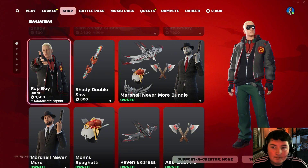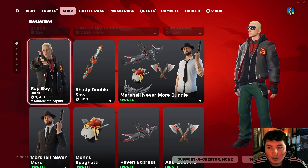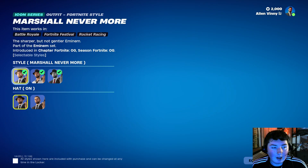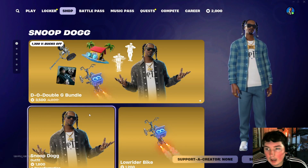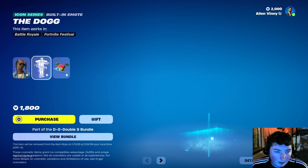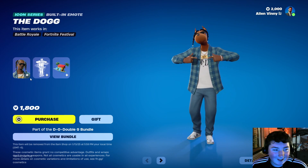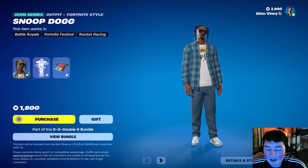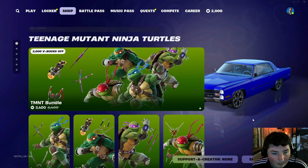Ratboy really reminds me of Robin. I'll give it a solid 9 out of 10. Marshall Nevermore is actually the only M&M skin that I personally own. We also got the Snoop Dogg skin here — honestly super, super good skin. You get his transforming emote where he transforms into the dog, and like a ton of selectable styles. You guys all know and love him. I'm going to give it a 9 out of 10 — really solid skin. Not huge on Snoop myself, but still really cool.